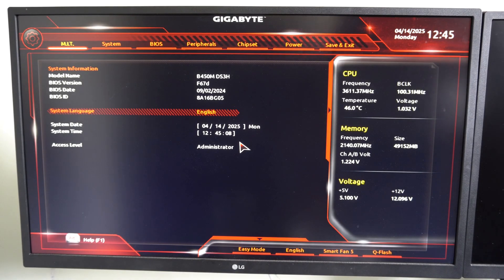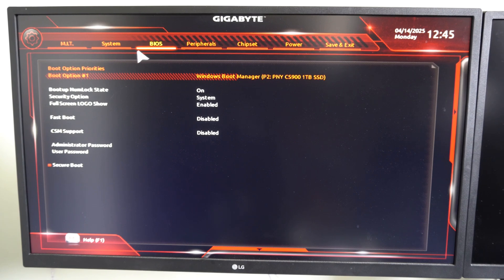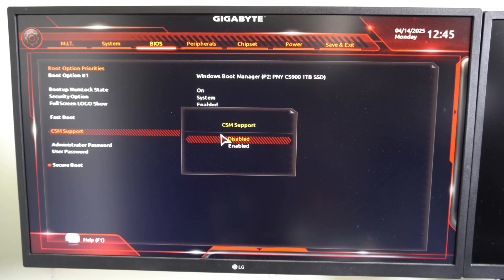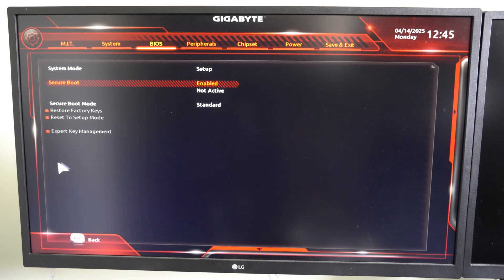Here's the BIOS menu. The first thing we want to do is enable Secure Boot. Go over to BIOS right here and select it, then go to where it says CSM Support and go from Enabled to Disabled. The Secure Boot option will then appear, and we want to go to it and enable it.